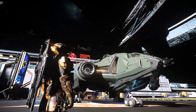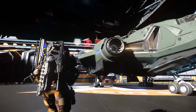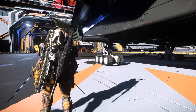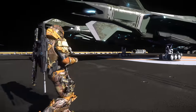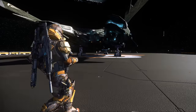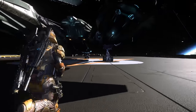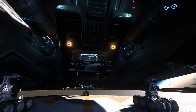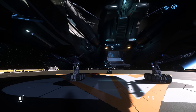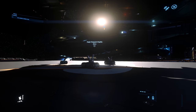Up above we have a manned turret with two size 2 ballistic repeaters. Beneath the hull we have the tracked landing system gear exclusive to the Vanguard series. The Vanguard's wings are tucked away in landing mode. Around the rear we can see the dual main thrusters with two large exhaust ports. Underneath is where we have the main and only entrance into the Vanguard. The starboard side is identical to the port side.